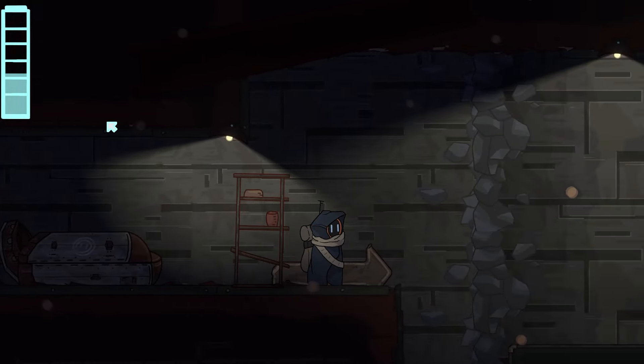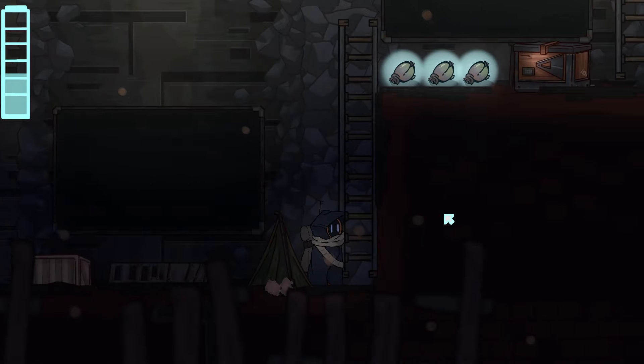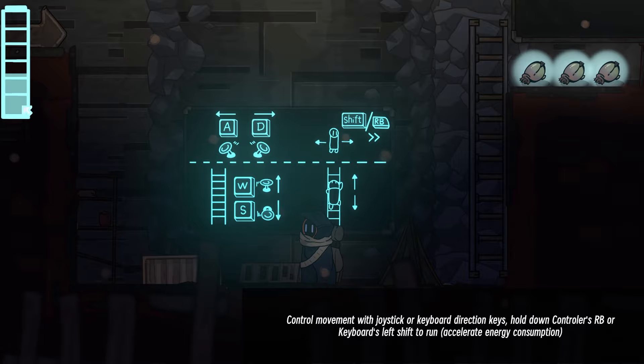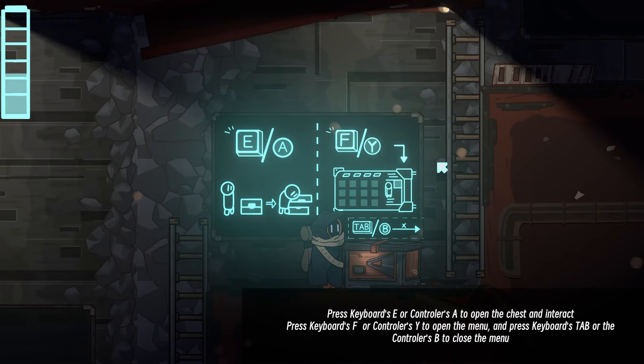Alright, very slow - doesn't run very fast, robot. I guess this is our battery power, and we go down here. So you control movement with joystick or keyboard direction keys. Holding down shift to run - but we've got to be energy conscious, it accelerates energy consumption, so I imagine it runs our battery down.